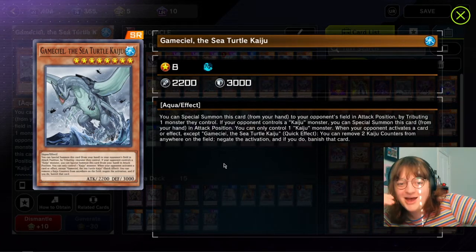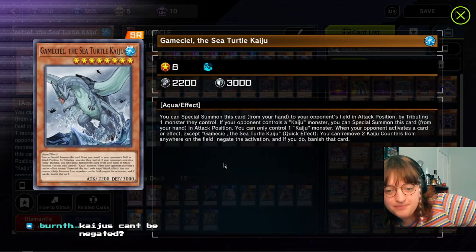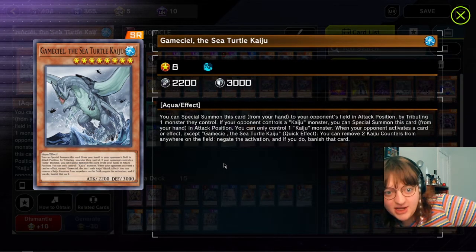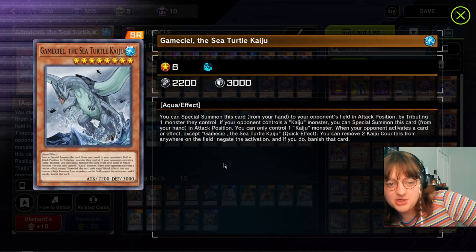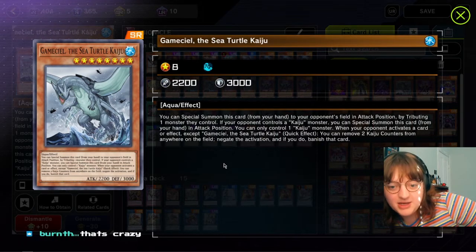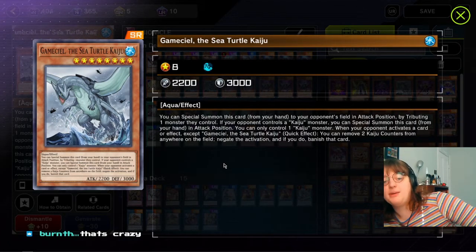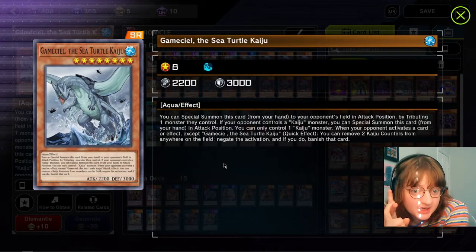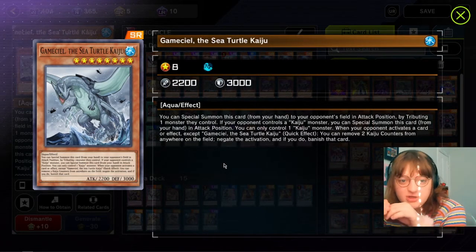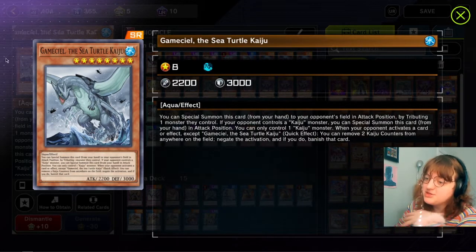Kaijus can answer so many monsters. If they summon Herald of Ultimateness or Herald of Perfection, even if they have Solemn Judgment and negate the Kaiju - the Kaiju goes away but the cost is still paid. The cost is removing their monster. So they can have a monster that negates monster effects, but their monster will still go away because you're paying the cost to summon the Kaiju. Kaijus get around everything - even if the monster says cannot be affected by card effects, cannot be targeted, cannot be destroyed - you're using the game mechanic of tributing to get around it.